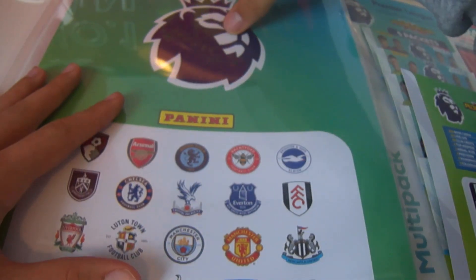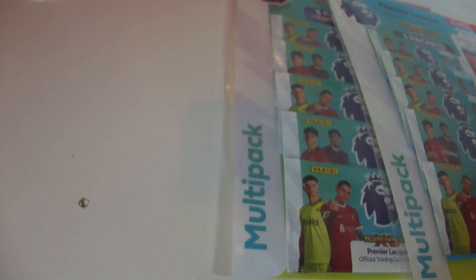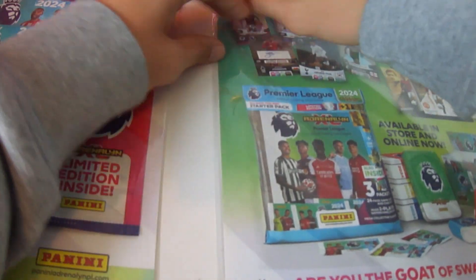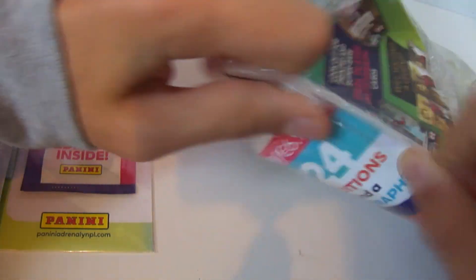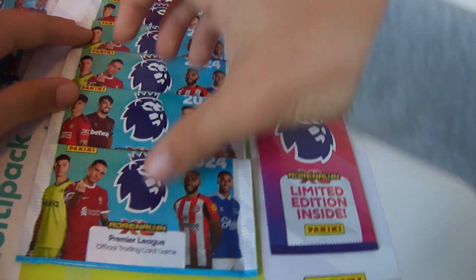We'll put these things aside because we won't be using this binder for the collection. If you already saw our last videos, you'll see that we opened three starter packs. Let's start off with this multi-pack. Let's hope that we get at least one legend limited edition per multi-pack and let's try and get a signature or an autograph in these four. There are no odds at the back, but you can see on the back there's a Cantona limited edition legend, which we got in our starter pack, and we also got Van Dijk in there.